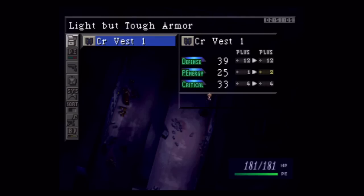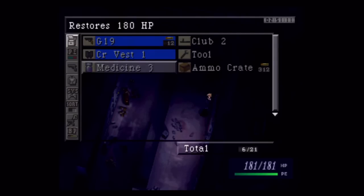I guess I got distracted while I was discarding stuff, but there we go. Now we have the inventory space. Let's get out of here.